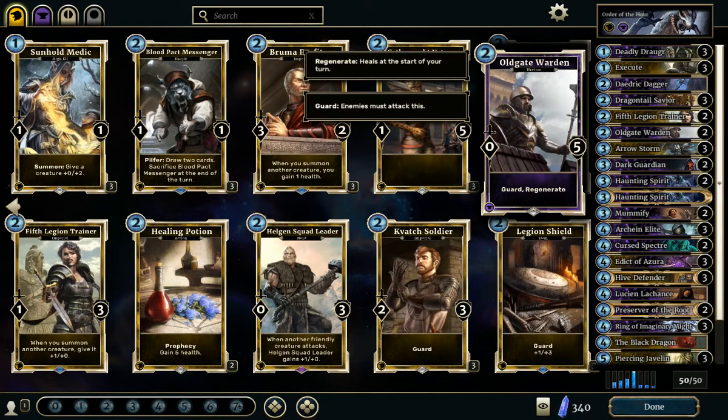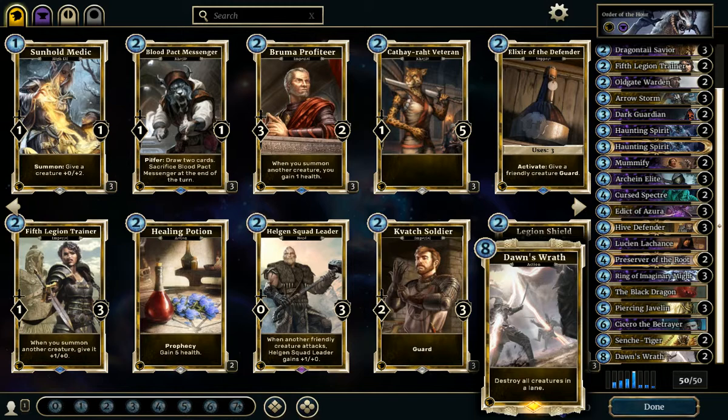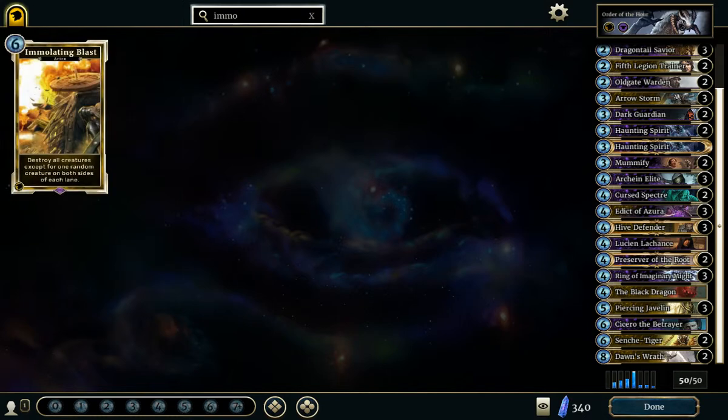This deck is fairly cheap — it only has 5 legendaries, 2 of them being Dan's Wroth. They are very important to reset the board state, but you can replace them with Immolating Blasts. It does pretty much the same thing, so if you have copies of Immolating Blasts, they are a good replacement.